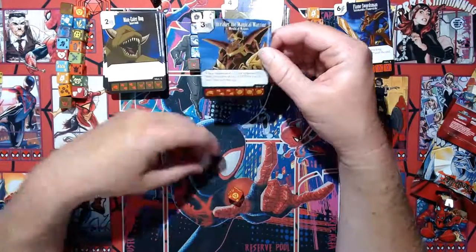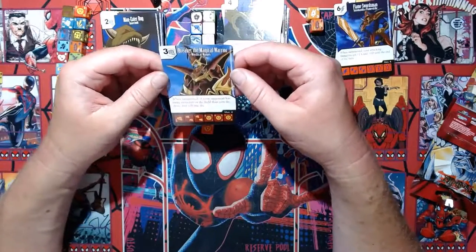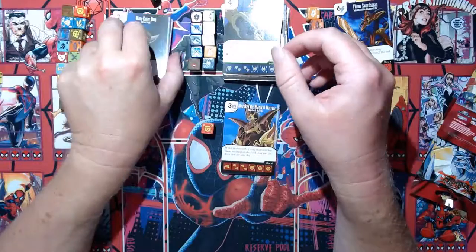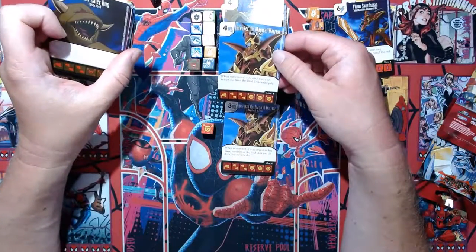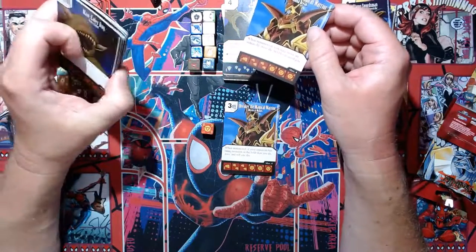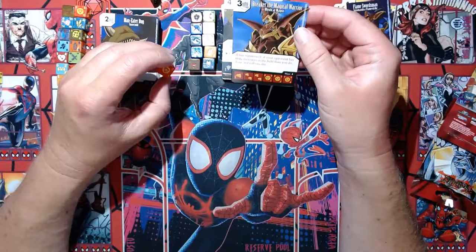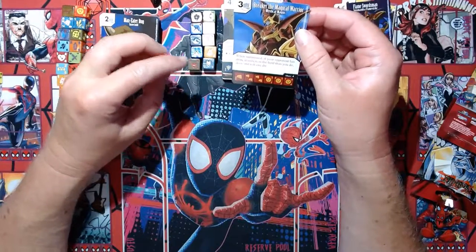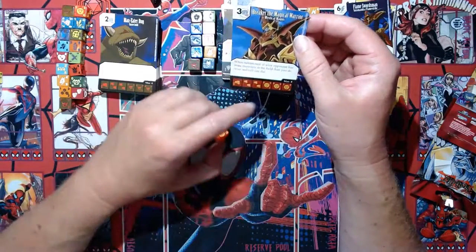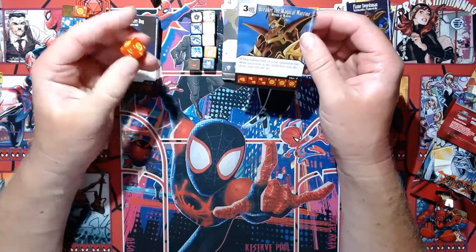The common Breaker the Magical Warrior — three-cost fist as opposed to the four-cost uncommon we had earlier. When summoned, if your opponent has more monsters in the field than you, draw and roll one die — effectively what became Underdog. Stats are naught-three-one, naught-three-two, one-four-four — quite good for three cost.